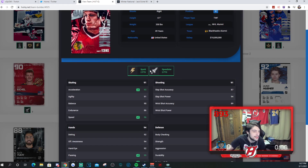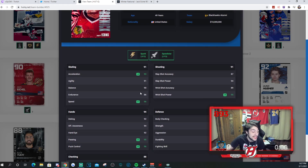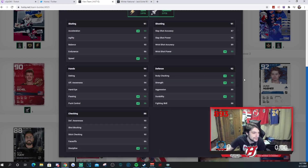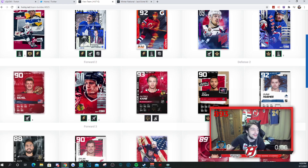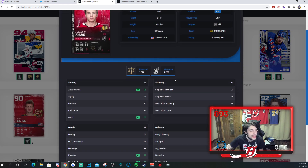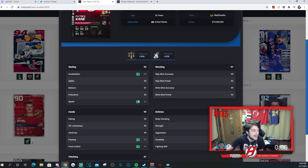Jeremy Roenick is awesome with the two-point spark and two-point speedster. 96 speed, very very good. 93 acceleration. His shot could be a little bit better — 87 slap shot accuracy, 87 slap shot power, wrist shot accuracy only 89 as well. Still a good card and probably very very fun to use. His faceoffs are at 86, so I could have no problem playing him at center. I thought this would be a good line — put together Roenick and Patty Kane, Hawks alumni together.